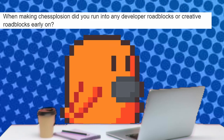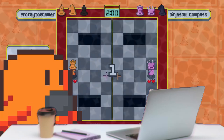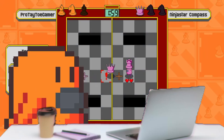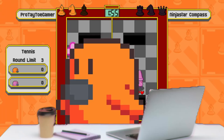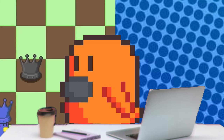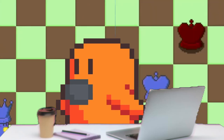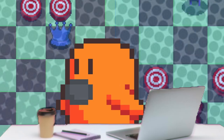When making Chessplosion, did you run into any developer or creative roadblocks early on? The tennis mode was originally going to be the only mode in the game, but it ended up being way too hard for new players to keep track of what was happening. So I added the other modes and changed tennis into a side mode. For most of the early development, queens were overpowered and kings were underpowered. So I made queens shoot slow projectiles instead of beams, and I gave kings the proximity mine effect.